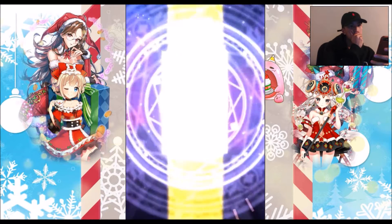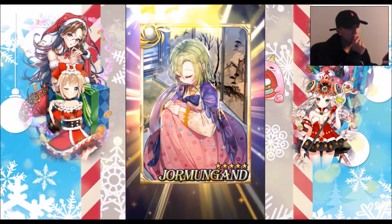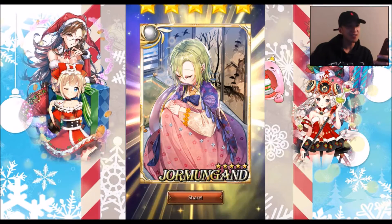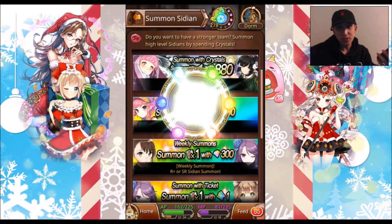Alright, so first one... We got Hanbok Jormungand. Oh, cool! She was originally a four-star. Awesome. And you also get some magic paper.